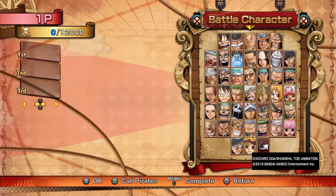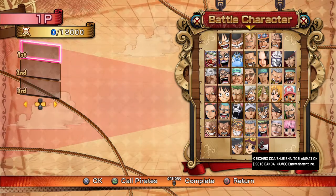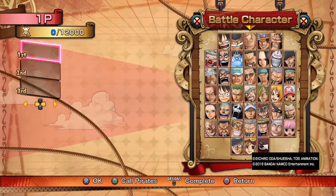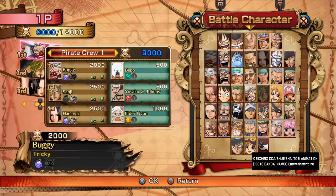Let's talk about the four different team maps I've created. These four maps are basically frameworks for building your team. I've got all these teams mapped out here. The first map is the Balanced Map — this contains your Point, Guard, and Anchor, your classic three-character setup.